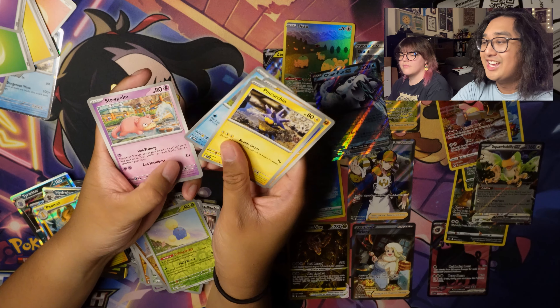Spiritomb — oh wow. Kind of timely. Cute. Code card. Tadbulb. Knawfy, Fuecoco — he looks like he's going 'ah!' — Wattrel, Tinkatink, Greavard, Toxicroak, Croconaw, Fletchling, Rellor, and a Staraptor.